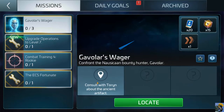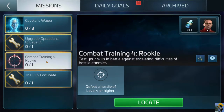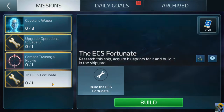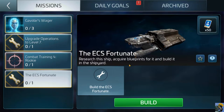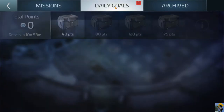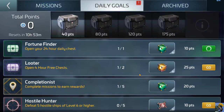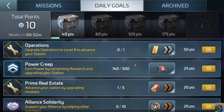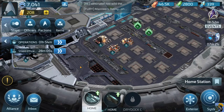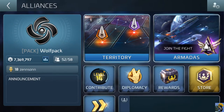They also want us to defeat a hostile enemy of level four or higher, then research, acquire the blueprints, and build the ECS Fortunate. We did complete a daily goal — opening the chest — and we get those sweet rewards. We need to help alliance members; I probably need to join an alliance, basically. I tried to join them but I don't know if I'm in or not.